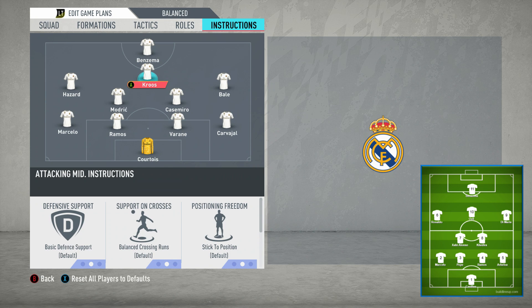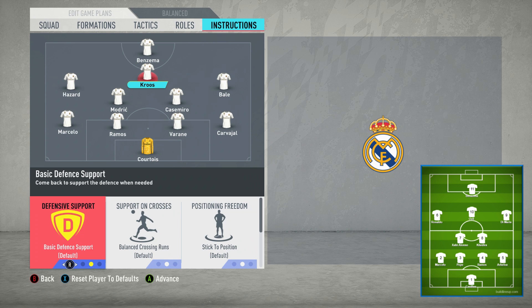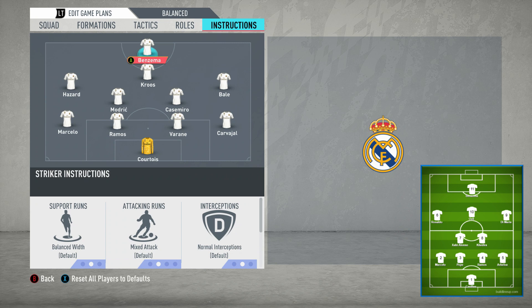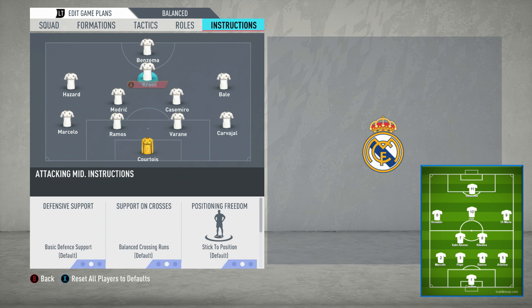Now we move on to the attacking midfielder — this would have been Mesut Ozil. For defensive support, you actually want him on basic. Generally they'd have their two banks of four — these eight players forming that shape. What would happen is the striker generally stays forward, whilst he's pressing in moments and staying behind the ball at least in the offensive half.